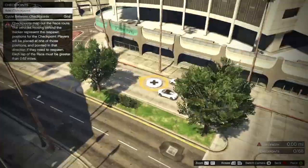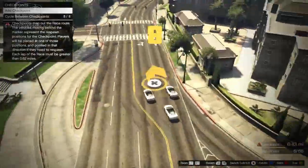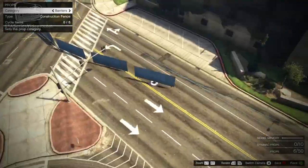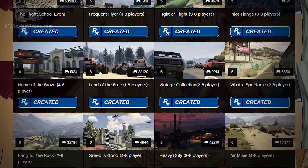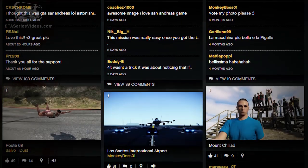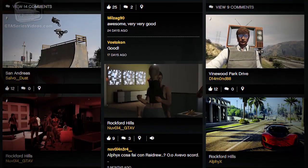Continuing with GTA Online, the jobs created and published using the Creator tool will transfer over to the new platform, so you and your friends can continue playing your creations. But this won't happen with leaderboards, playlists, bookmarks, or Snapmatics, which unfortunately remain tied to the platform they were created on.